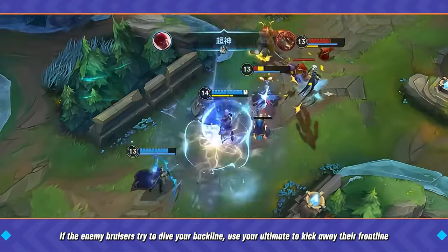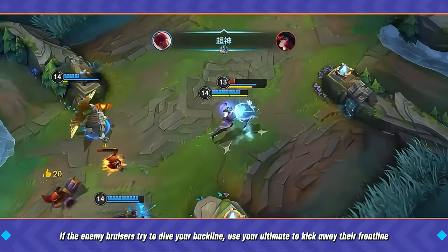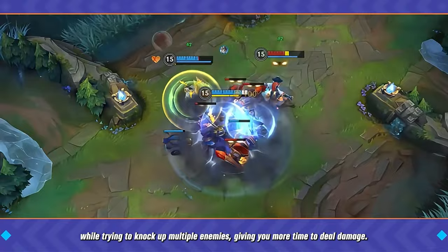If the enemy bruisers try to dive your backline, use your ultimate to kick away their frontline while trying to knock up multiple enemies, giving you more time to deal damage.